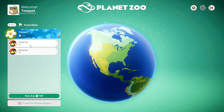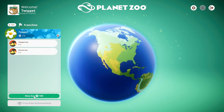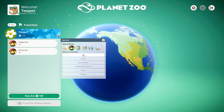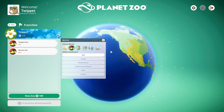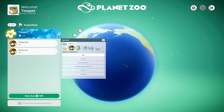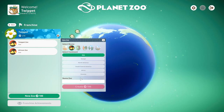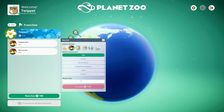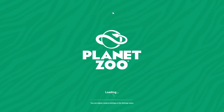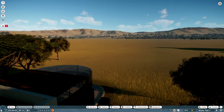So here we are — this is franchise mode, which is what we're going to be doing. As you can see I've already got a couple of zoos, but we're going to create a new one. You need conservation credits — I'll explain that more in a second. We'll create a new zoo here; for biome we only have grassland, and for continent only Asia is available in the beta. We're just going to go with Asia and call this the YouTube Zoo.